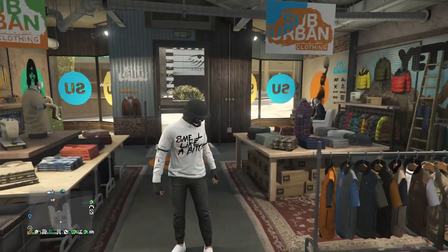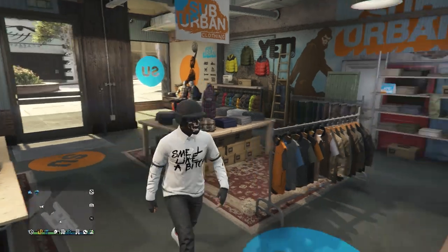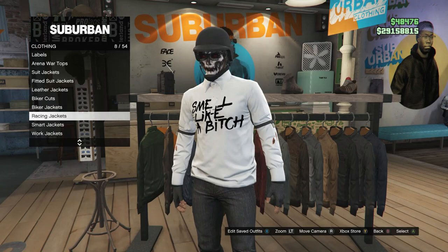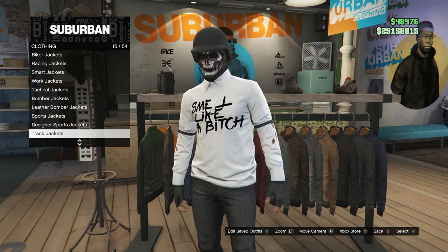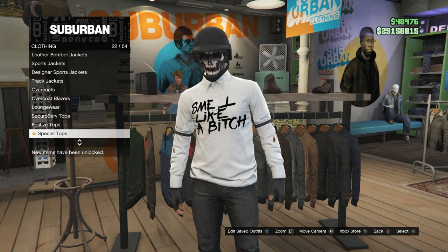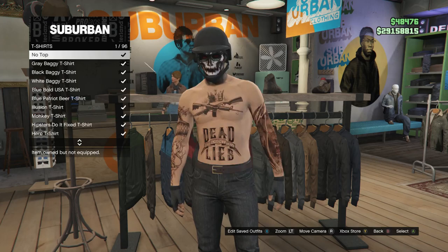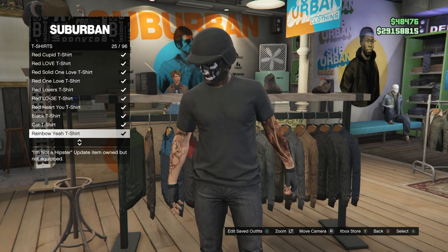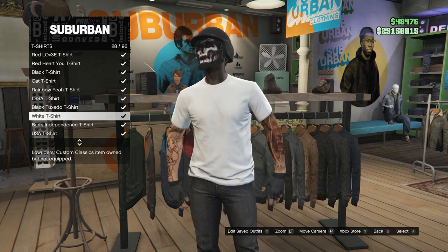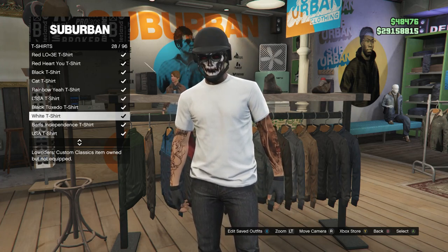We're going to go ahead and work on this first outfit. Whenever you are at the clothing store, go ahead and head over to your tops. If you want to use a plain white t-shirt instead of the smell-like-a-bitch t-shirt, scroll down until you find t-shirts on slot 23, then scroll down to the white t-shirt on slot 28. But I'm going to be using another shirt that's on designer t-shirts.